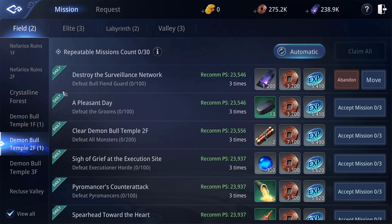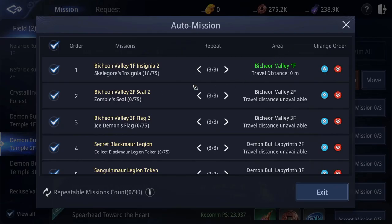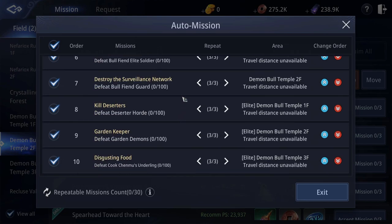I prefer to select the dark steel daily missions. The best part of waking up is an extra 36,000 dark steel in your cup. You are limited to 30 daily missions a day, so you can only do this once each reset.